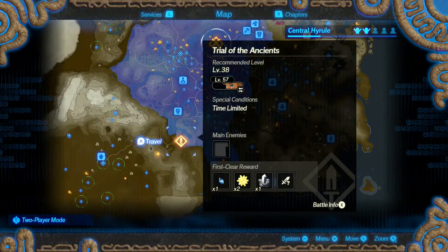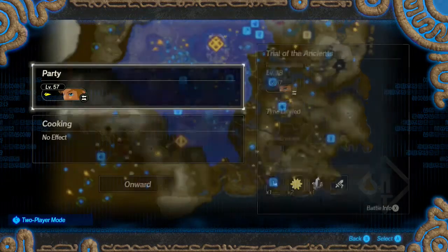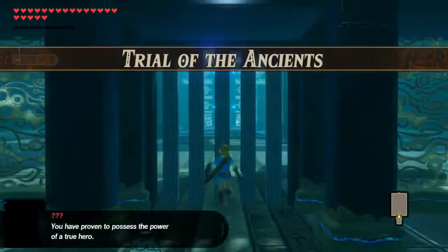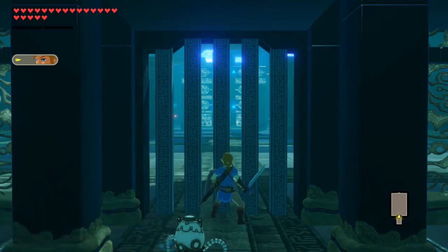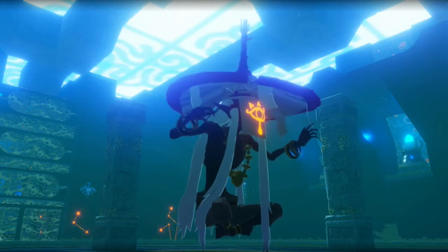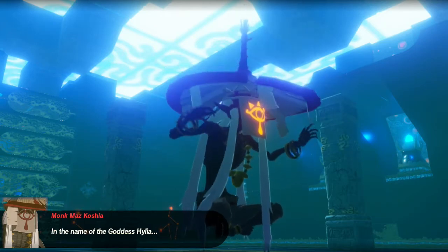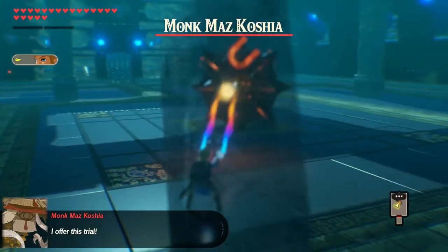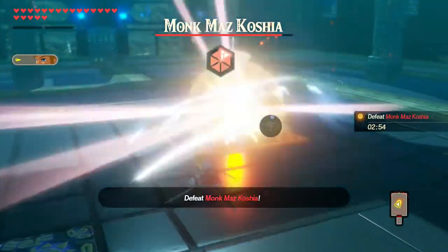Trial of the Ancients. Let's go ahead and do this one now. Trial of the Ancients — you have proven to possess the power of a true hero. In the name of the goddess Hylia, I offer this trial. Defeat Monk Mas Koshia.